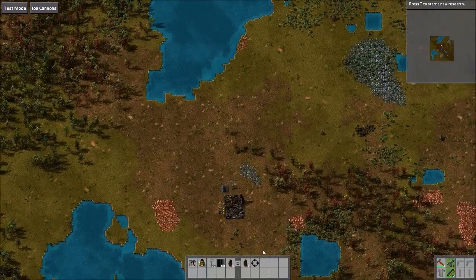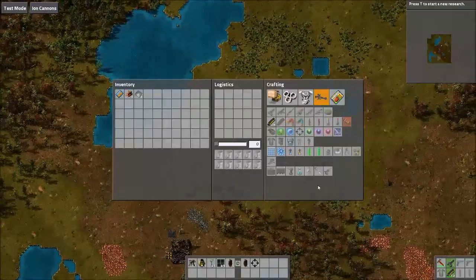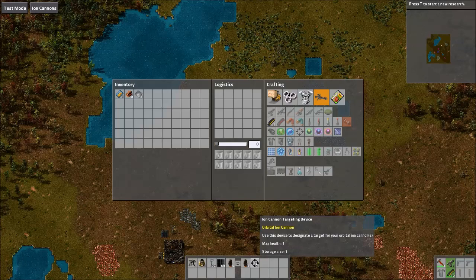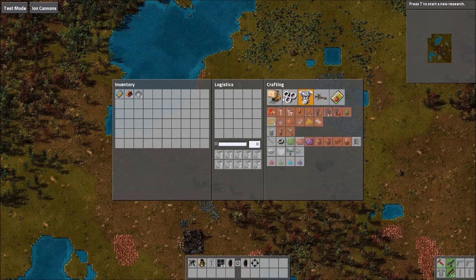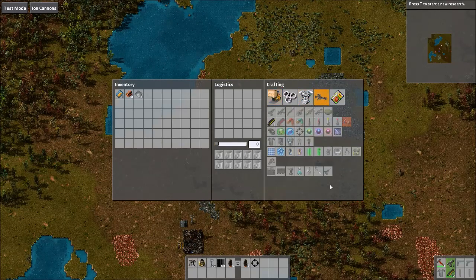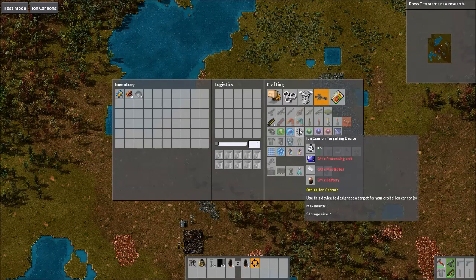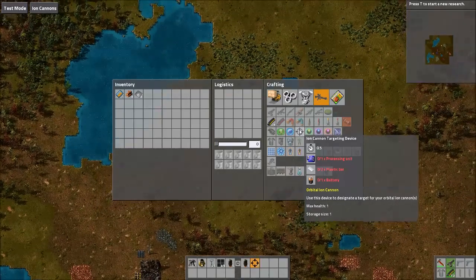You need to make the ion targeting device for it to actually work. For clarification, this is not unlocked through research — this might confuse people. It is only unlocked after you launch your first ion cannon. So if you don't find it in the crafting menu after researching, you have to launch your first cannon to get access to it. It's not that expensive: just a processing unit, plastic bar, and battery.